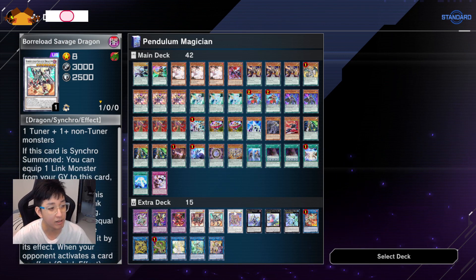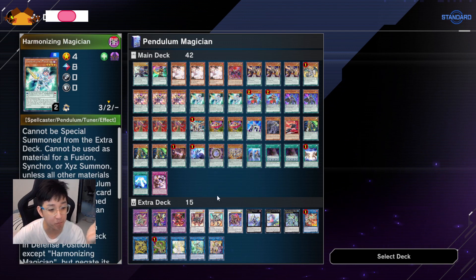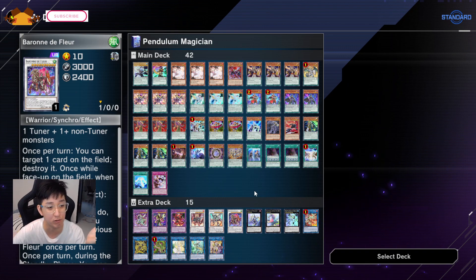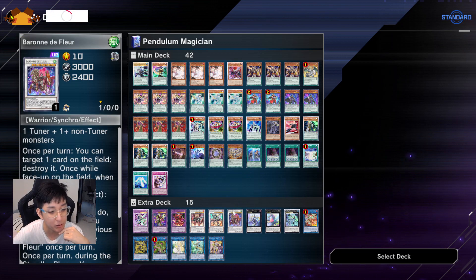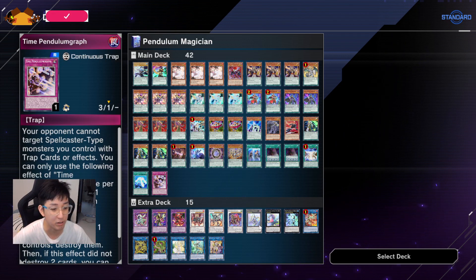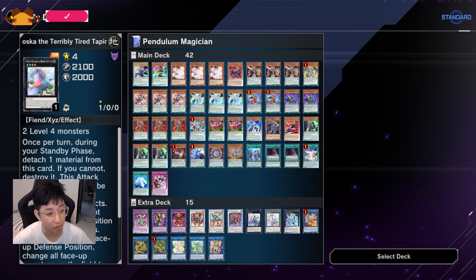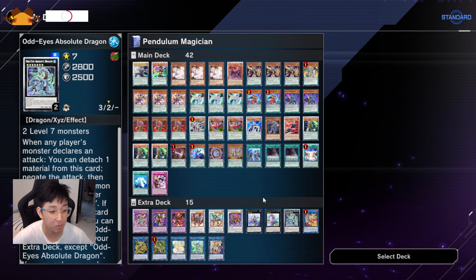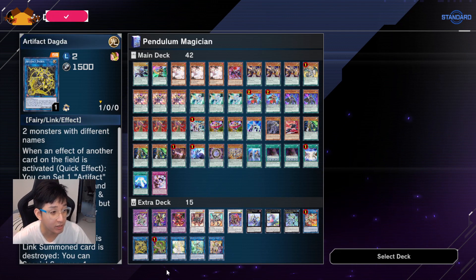I still play Savage Shogun because you can very easily bring it out with Harmonizing, but you also prioritize having Baron de Fleur out with Harmonizing to Special Summon Odd Dragon. Then Baron de Fleur of course, then Time Seal — this is just something I like; I guess it's also because your trap can leverage on Time's side effect. Bagooska just in case I go second and I'll end with one Bagooska and hope for the best.